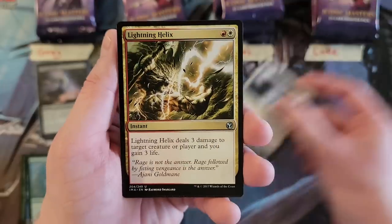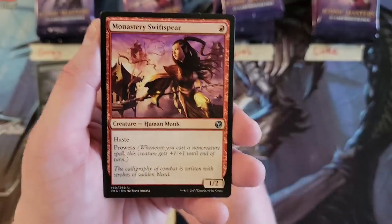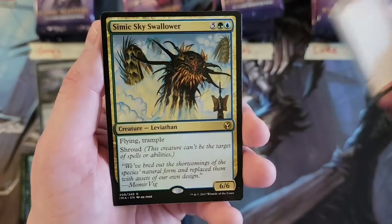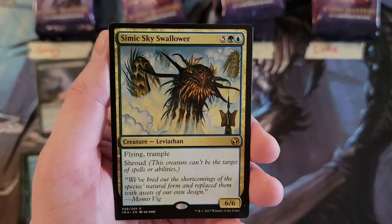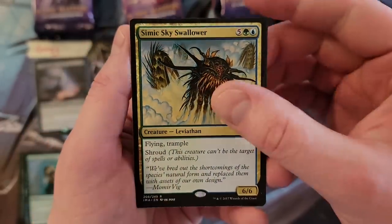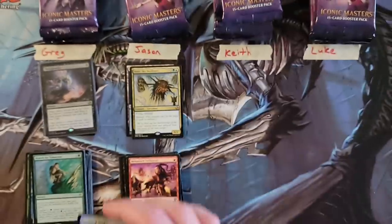The Orzhov Land. Lightning Helix — good uncommon. And Monstrous Swift Spirit. It's like three good uncommons in a row. Bounce Land. Simic Skyswallower — man, I loved this card when it came out in Dissension. I know that it's just a big dumb creature, but man, I loved that card. Guided Strike. And a Dragon.